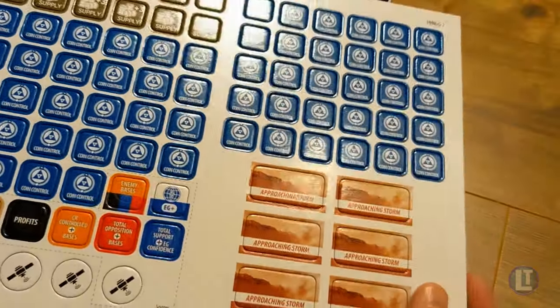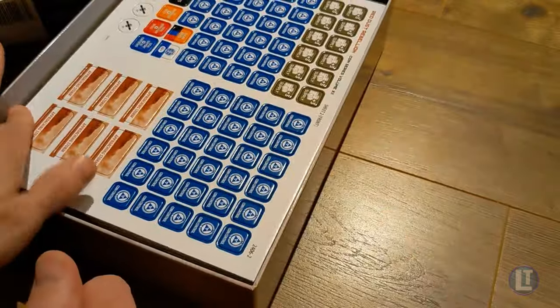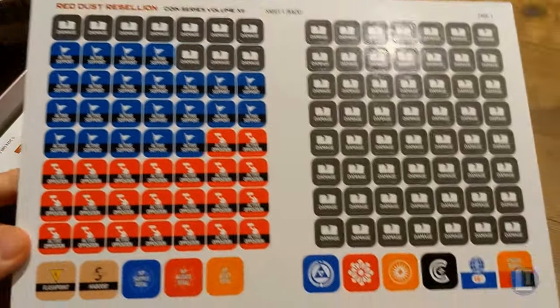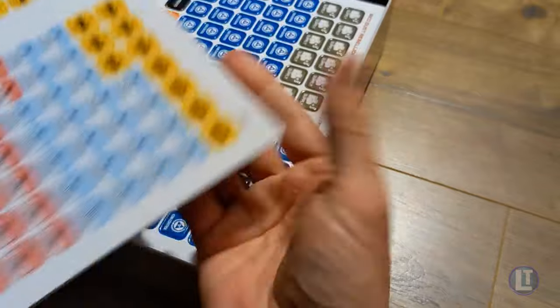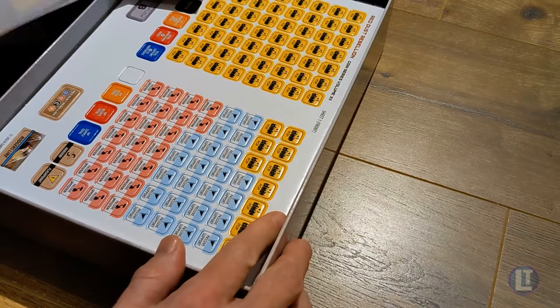The counters are nice and thick and shiny, representing things like support, opposition, control by different factions, and tracking things like resources and all that good stuff. There are even the usual overflow boxes in case the pieces get too clustered together. We're going to put the counter sheets very carefully back in the box.